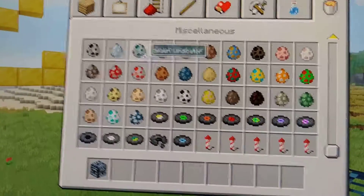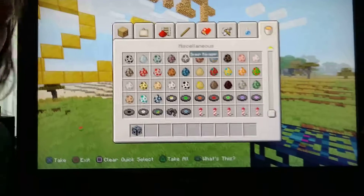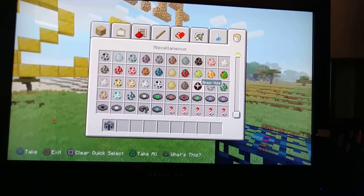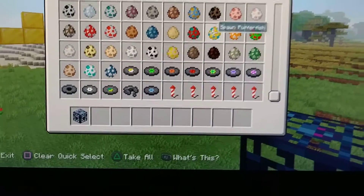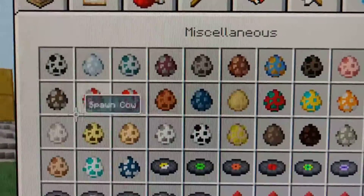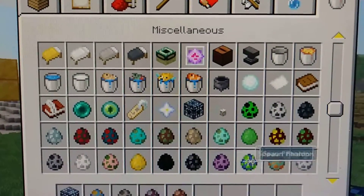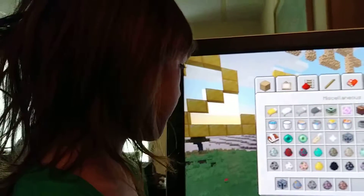As you can see, there are different spawn eggs. I'm going to show you the new mobs in the game — I won't show every single mob since the start of Minecraft, but maybe go check out another video for that. The new mobs are wandering traders, ravagers, pillagers, and villagers have a new look too. I think that's all the new mobs they added.